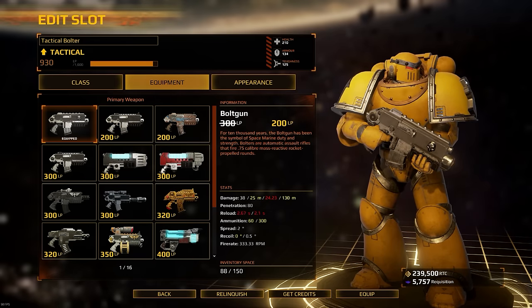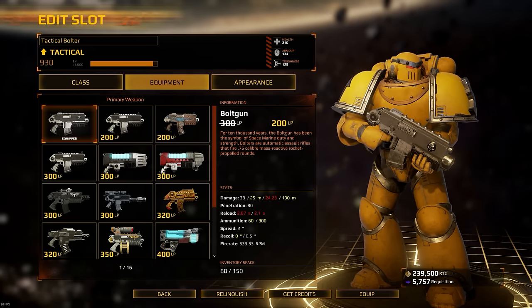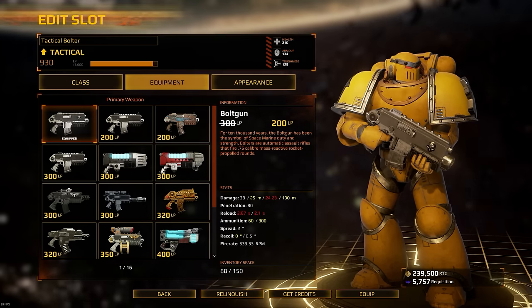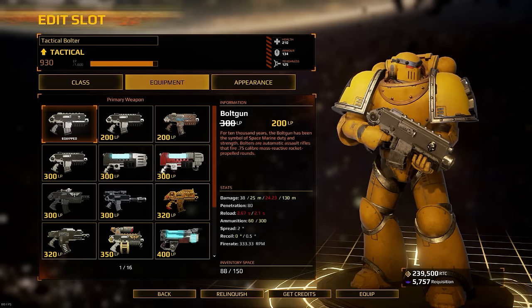Now we're going to jump in and look at the actual weapons you can take as a tactical. This is not going to be an in-depth guide of all the stats — this is basically just a general overview of what weapons you have as a tactical and what they're best used for in the situations that arise in Eternal Crusade.